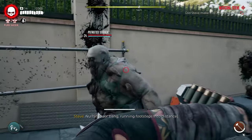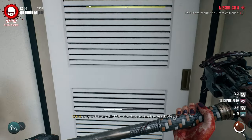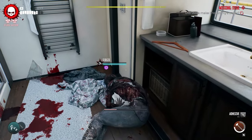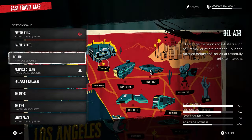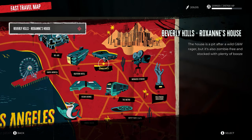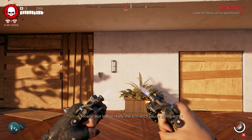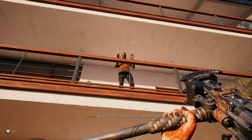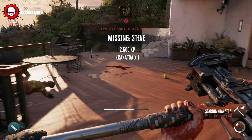Then follow the quest marker to locate Jimmy's trailer. Once you get rid of the enemies outside, go inside, open the door, and kill Sergio laying on the floor. Pick up the phone item on the ground. After that, make your way over to Beverly Hills and travel to Roxanne's house. Follow the marker to the spot on the map, look up at the balcony — Steve will be there. Complete his tasks, which include bringing zombies and killing them for him, and you'll get Krakatoa.